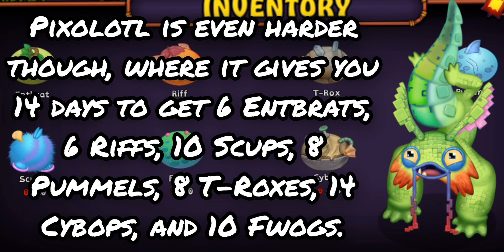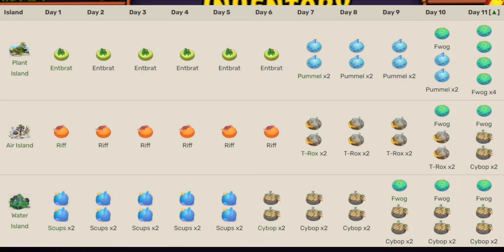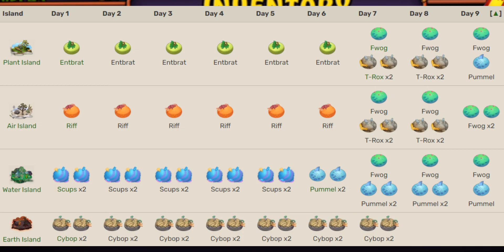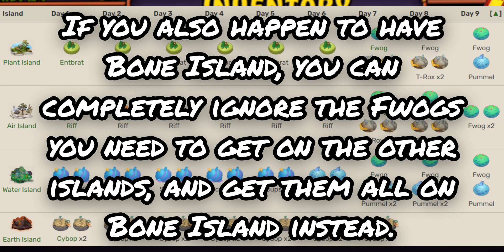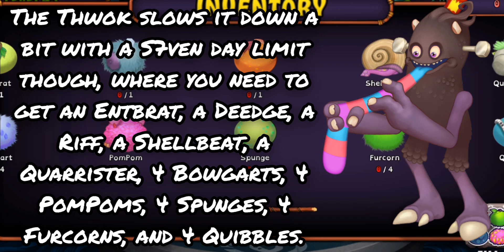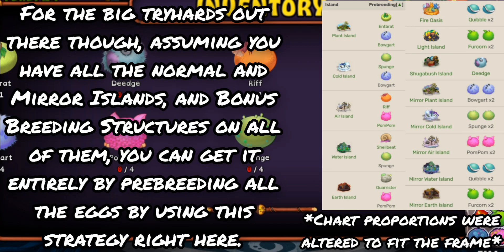Pixelotl is even harder, giving you 14 days to get six Intbrats, six Rifts, ten Scups, eight Pummels, eight T-Roxes, 14 Cybops, and ten Fwags. You can get it in 11 days with every Island up to Water Island, or nine days if you have Earth Island too. If you also have Bone Island, you can ignore getting Fwags from other islands and get them all on Bone Island instead. The Fwag itself has a seven day limit, where you need an Intbrat, a Deej, a Rift, a Shelby, a Choruser, four Bogarts, four Pom Poms, four Sponges, four Furcorns, and four Quibbles. With all Islands up to Earth Island, you can use a strategy to get it in three days.